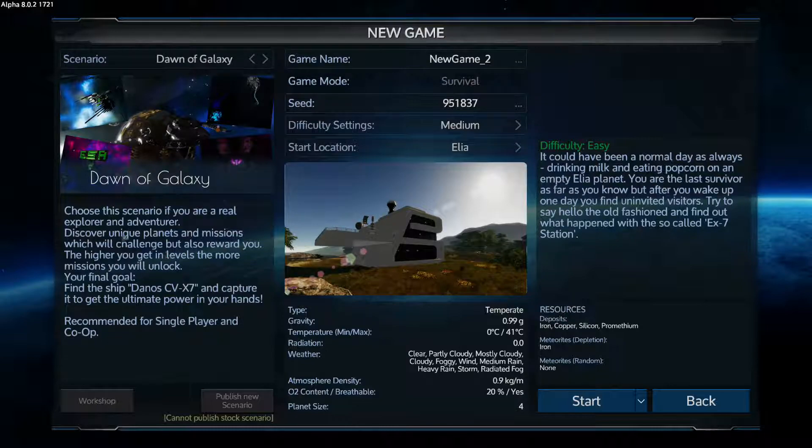Yeah, might give Dawn of the Galaxy a good go. It could have been a normal day - as always drinking milk and eating popcorn on an empty Elliot planet, sounds like a horrible combination. You're the last survivor as far as you know, but after you wake up one day you find uninvited visitors. Try to say hello the old-fashioned way and find out what happened with the so-called EX7 station.